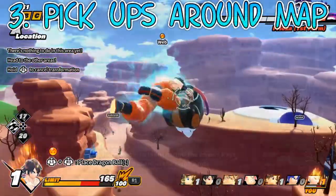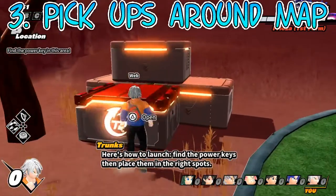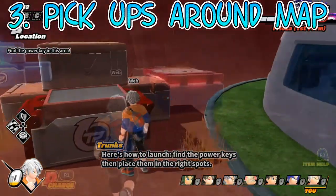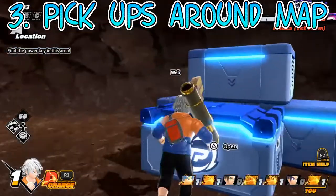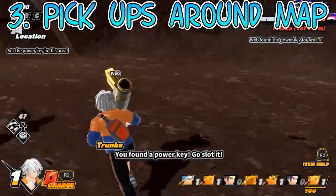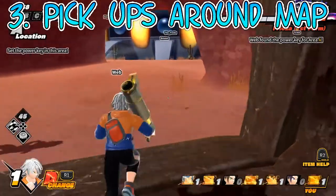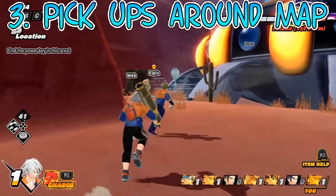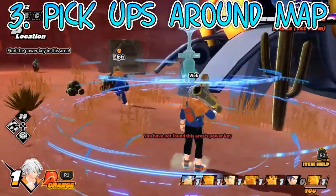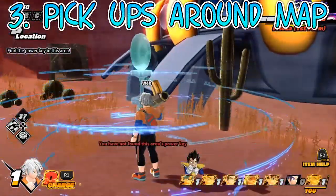Number three: the pickups around the map. In the crates around the map you can find different items like rocket launchers and Vegeta's gloves. Both of these can be used to distract the raider if they get too close and give you an opportunity to escape. Personally, out of the two weapons, I think Vegeta's gloves are the coolest, because you can literally fire a Galick Gun at the raider and it looks so cool.